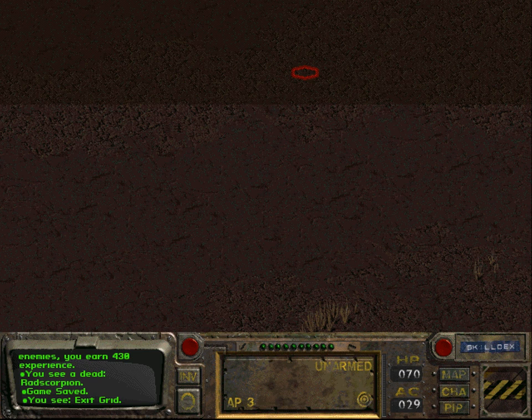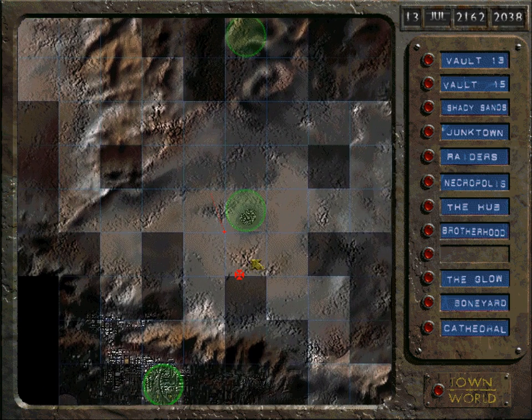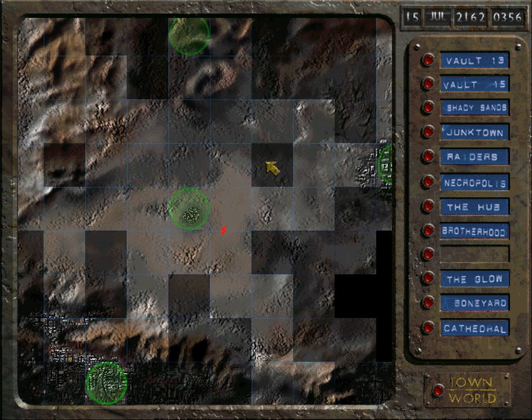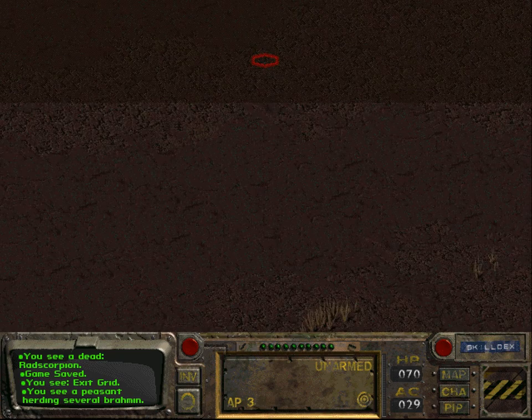We could also kill Dekka and Kane — that gives a little bit of experience. These are just peasants herding brahmin — however you pronounce that. Brahmin sounds like ramen. I have no idea how you pronounce it correctly; I say 'brachmin.'